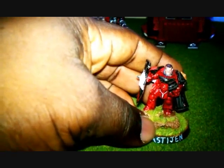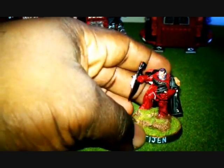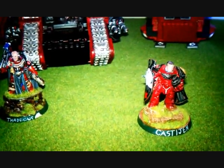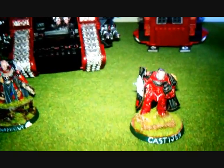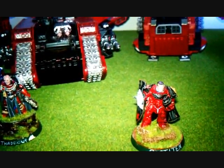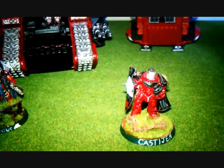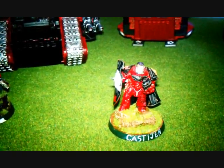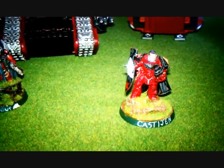I haven't fully settled on how I'm going to play Cassagen yet, but in terms of personality he is geared up for close combat. I think I'm going to field him as an all drop pod assault army. His company will use drop pods, but once they're down on the board they're mostly walking, so they need to land near objectives and near targets — and hit them hard.